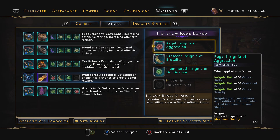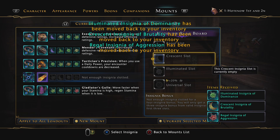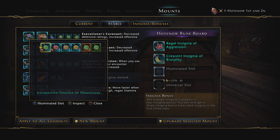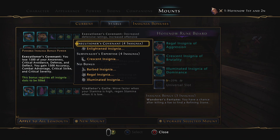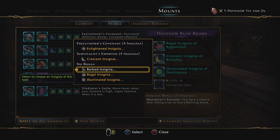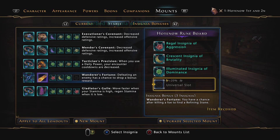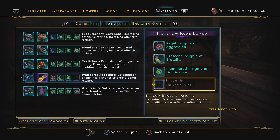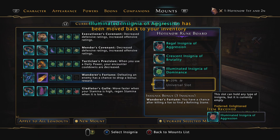We're going to manage the insignias. If you take these out, the first three slots: you have to put a Regal here, you have to put a Crescent here, and you have to put Illuminated here. Now there are three different insignia bonuses you can get — the two four-slot insignia bonuses or no bonus, which will be Wanderous Fortune. You can remove that and put in a Regal and it will still be Wanderous Fortune, or move the Regal and put in an Illuminated, and it will still be Wanderous Fortune.